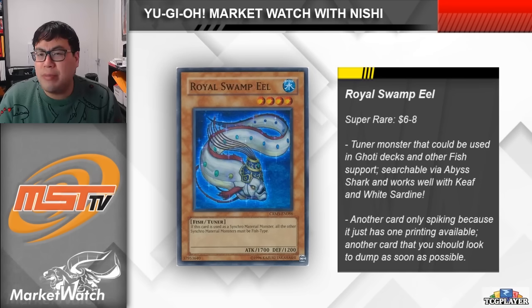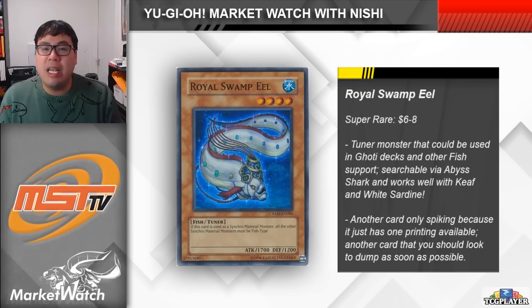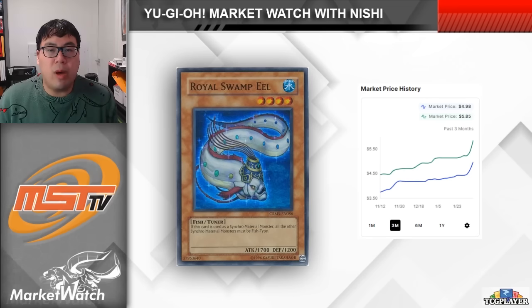Moving on, we next have a really random card called Royal Swamp Eel. This card is a level 4 fish tuner whose only effect is that if it's used as a synchro material, all of your other materials need to be fish. It's definitely weird that a card with such limited applications would be in demand, but your pool of fish monsters isn't really all that big. Royal Swamp Eel actually fits in nicely with several other cards being used in the strategy, which got some new support cards in Phantom Nightmare. The card is searchable with Abyss Shark, and it also works with either Keef or White Sardine — both cards that can get level 2 non-tuners onto the board so that you can combine them with Royal Swamp Eel to make Arian posts.